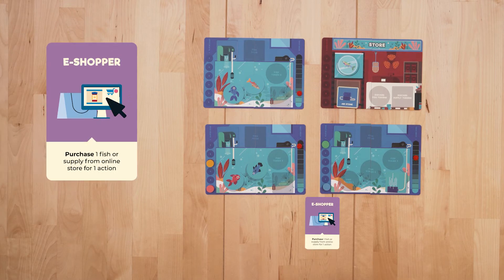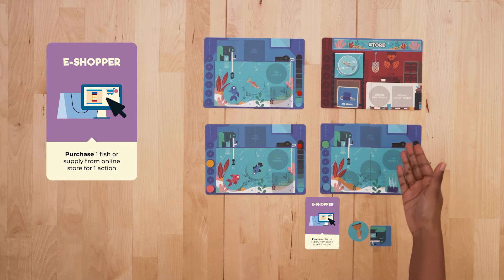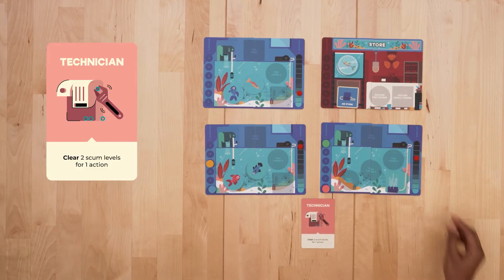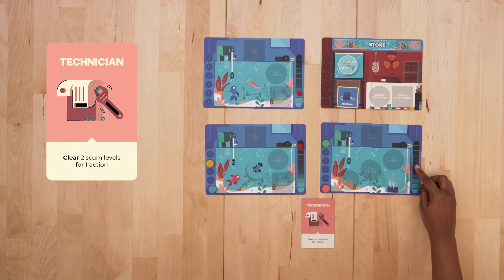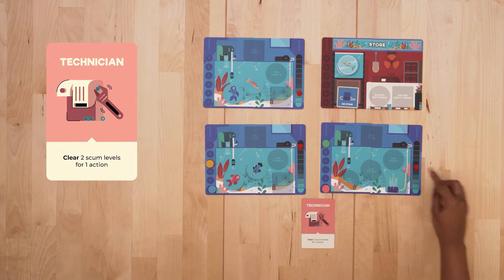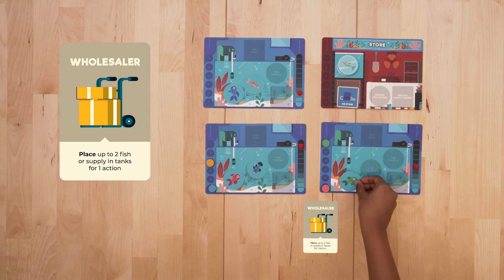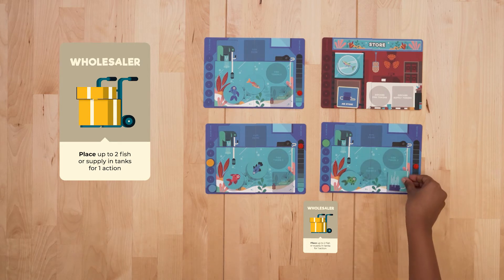E-shopper: You can purchase 1 fish or 1 supply token from any tank you are in. You need not be at the store for this action. Technician: Clear 2 scum levels instead of 1 when you choose to clear scum level for 1 action. Wholesaler: Place up to 2 fish or supply tokens as 1 action.